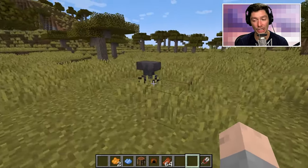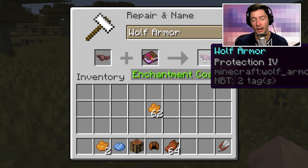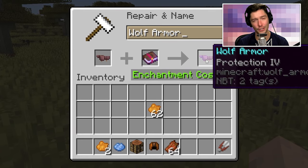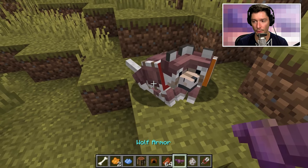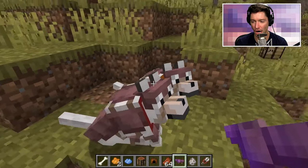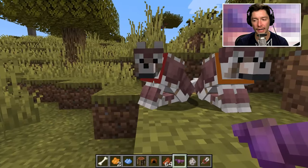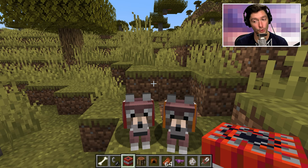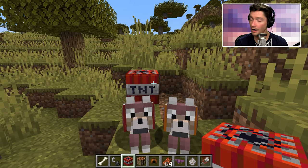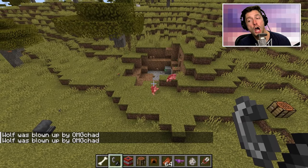The armor can be enchanted — I have a Protection IV right here. I'm not actually sure if this translates into actually protecting your dog more, so I'm going to try this. I enchanted one armor piece. I wish that the enchantment glow showed on the dog. The red one has the enchantment, the orange one is not enchanted. I can no longer say no animals were harmed in the making of this video, because two of them are about to get boom boomed. Oh, they both died — that was a bad experiment.